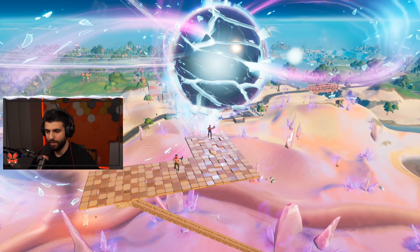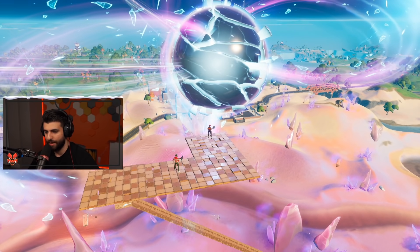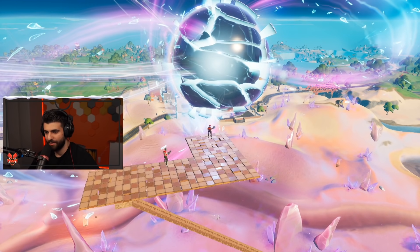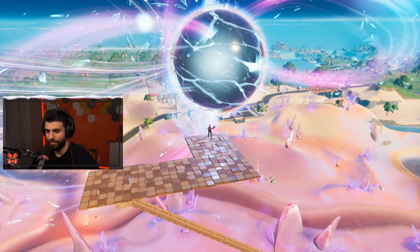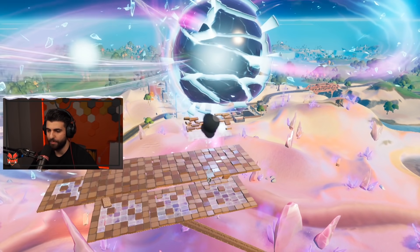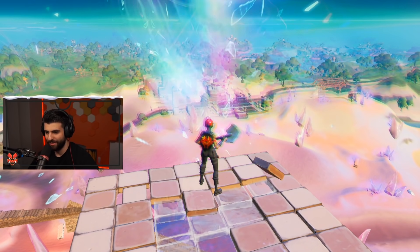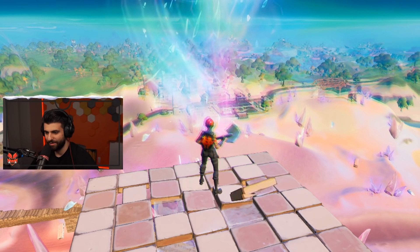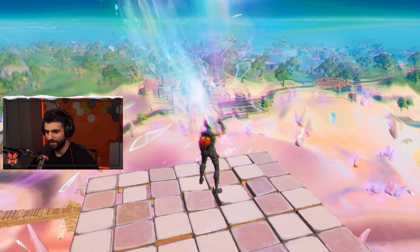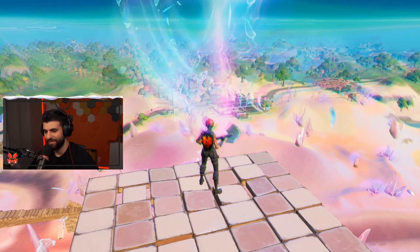Look at your HP — you just regenerated all your HP. It's not letting me out, and you have 50 shield, you gained HP all the way. It's like you're stuck in there. Want to edit me down real quick? We'll just edit me down, I'll run back up. Edit the platform I'm standing on. I can't move my character. I can pull up my builds but I can't move — I'm stuck.